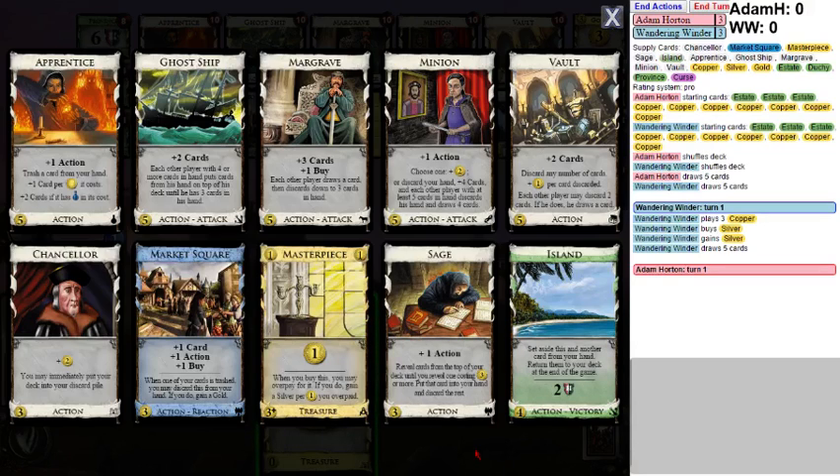Market Square, other minions? That seems awful. You could use Vault, but there's no village, so that doesn't actually work. What are your big money options? You've got Masterpiece, which has synergy with Margrave. But against discard attacks, it's just so much weaker. Apprentice Market Square just seems really good, but it's very slow. This is going to be a slow game anyway. The attacks are really rough.